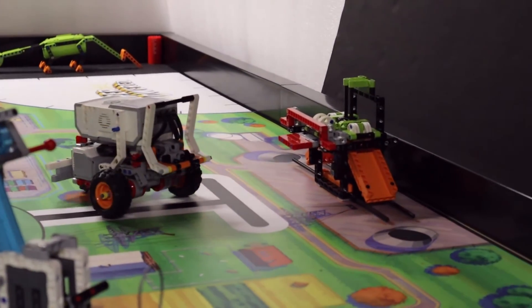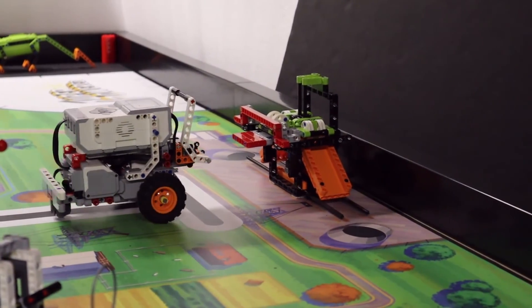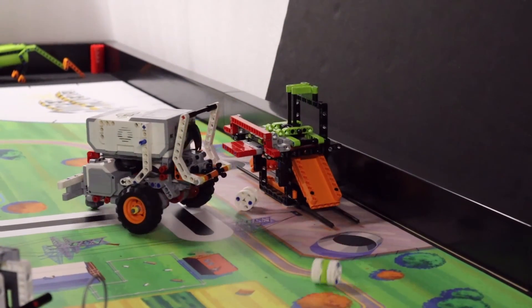The robot pushes down the lever with the bar to release the north-facing energy unit, then pulls back and turns sideways slightly to lift the lever for releasing the side energy units. It then returns to the left red launch area.